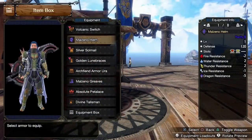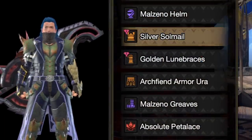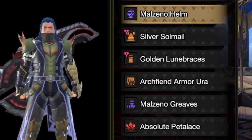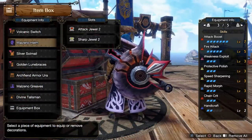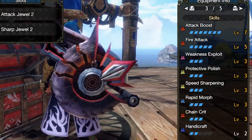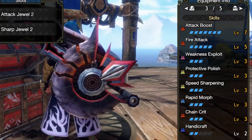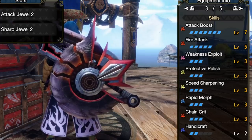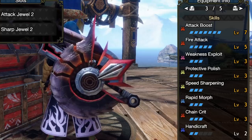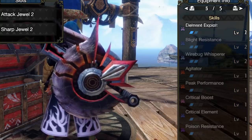We begin with our main armor set featuring element exploit. The helmet is the Malzano's, the silver Rathalos chest piece, golden Rathian gloves, the final boss's waist, and Malzano boots. This leaves us with a lot of really nice slots. Combined with decorations, talisman, and curious crafting, we get a big list of skills: attack boost 7/7, which is incredible; element attack 5; weakness exploit 3/3 — super important; protective polish 3/3 for sharpness maintenance; speed sharpening; rapid morph, vital to any SwitchX build; and chain crit for increased damage. We use handicraft at two levels instead of three because we can now augment our weapon for sharpness, freeing up a slot.